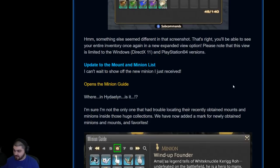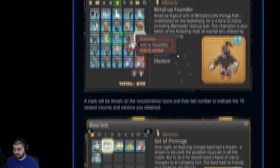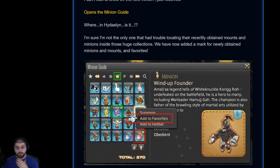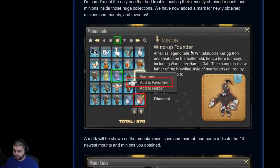Next, we have the Minion and Mount Guides getting updates. You're gonna be able to see tabs with new minions, search for minions, set favorite minions. First of all, this is something mentioned in recent Live Letters — when you obtain a new minion, it's gonna be marked in your minion log. You can see they just obtained this minion right here, and at the top of the list there's a little glowy symbol to let you know which tab your new minion went to.